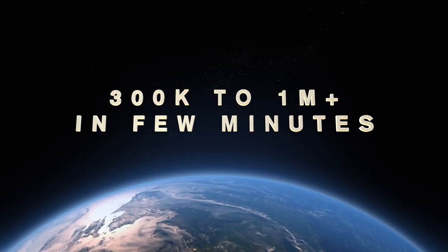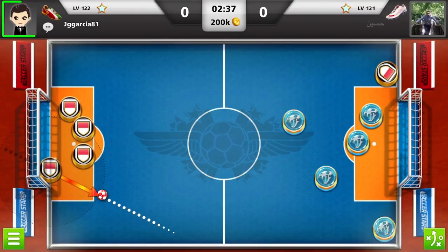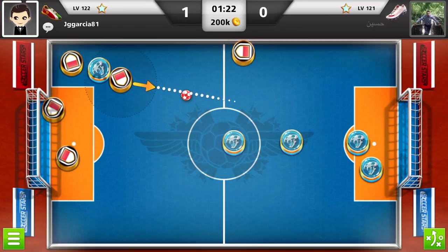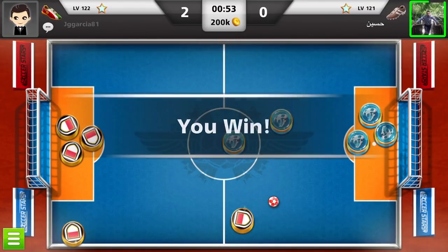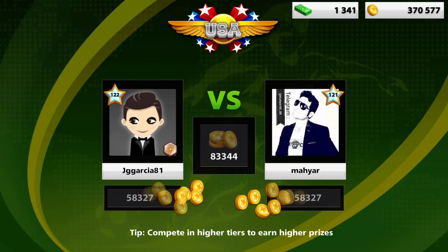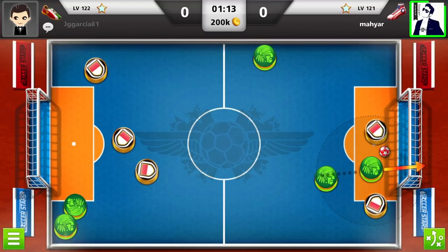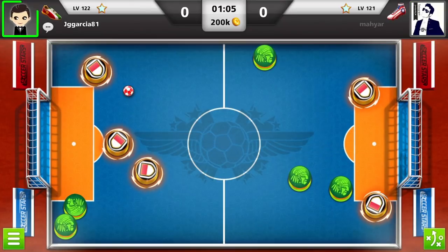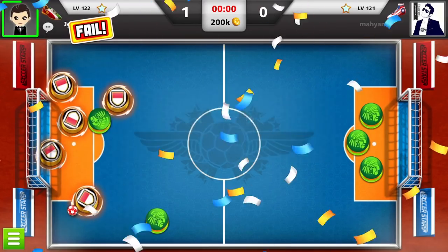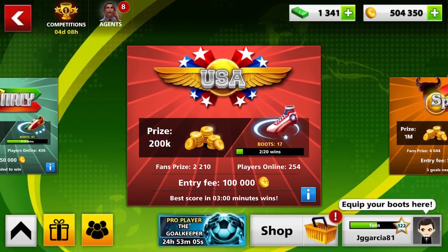I think in four minutes edited — without the edit it took me about 20 minutes. But in 20 minutes, 1 million coins — I believe most of you would love to get that. I played USA and this match ended pretty fast. I cut the entire game — just showing you the last seconds where I hit win: 412k coins. We won against a 121 level opponent too, and now we have 500k coins.